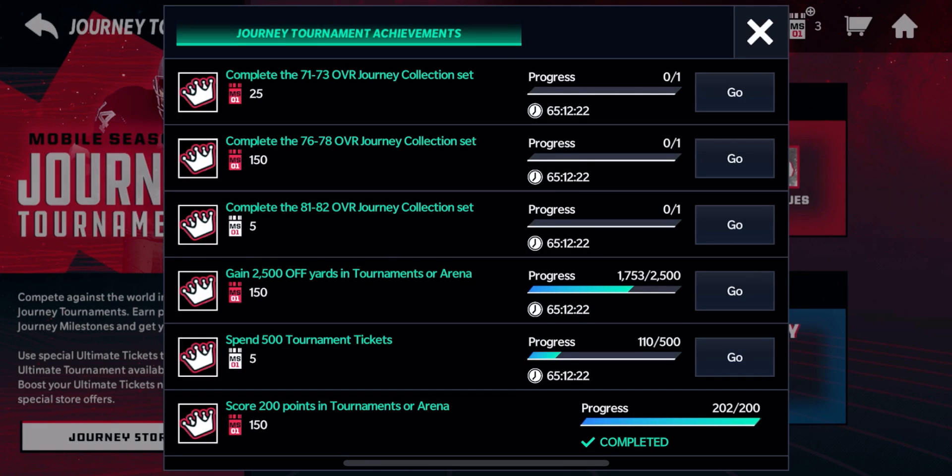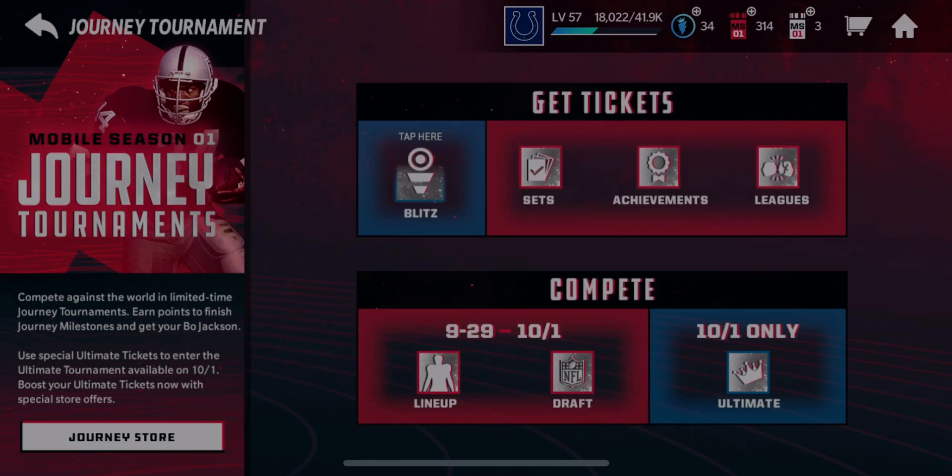If you score 200 points in tournaments or arena — really easy, just try to get consistent 24 points — I have 202 out of 200, so I got 150 tickets right there.